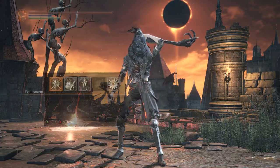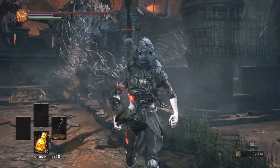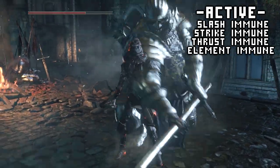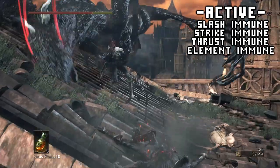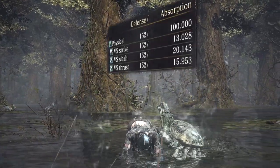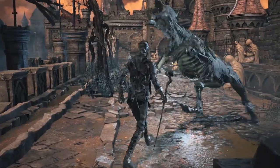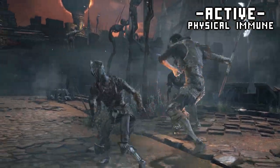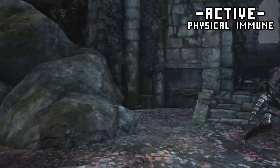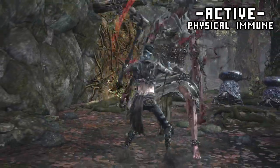Let's see some proof that physical is the most common damage type. I've hacked everything but physical to 100% absorption, so if we take damage, we know it's a physical attack. Pretty much all attacks can freely hurt you — about 90% of non-elemental damage is physical. It makes you wonder why they even bothered with the other three types. It is so much easier to demonstrate what isn't physical, so let's hack in the reverse so I'm only taking damage from slash, thrust, strike, and elemental damage. It is so rare that attacks are not physical — it's pretty much turning on god mode.